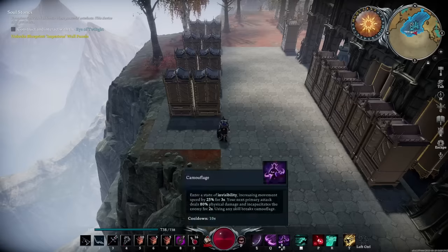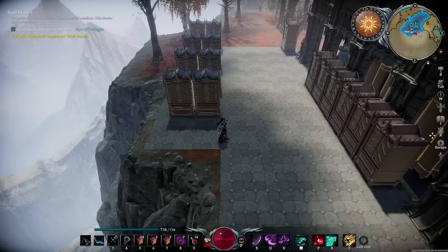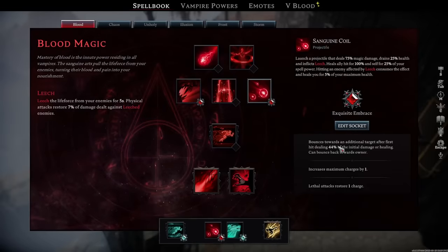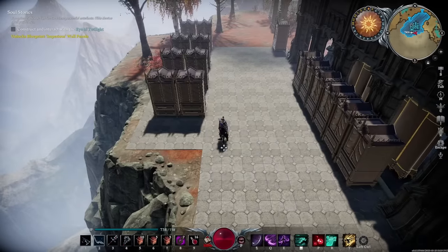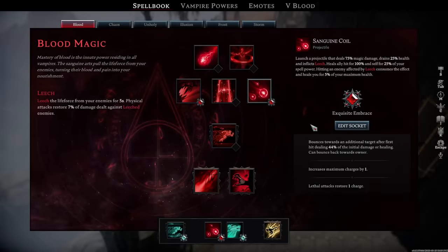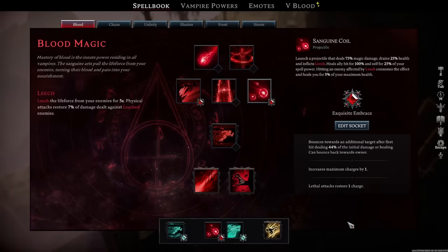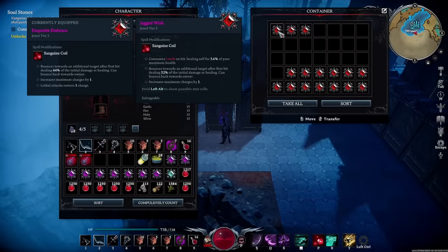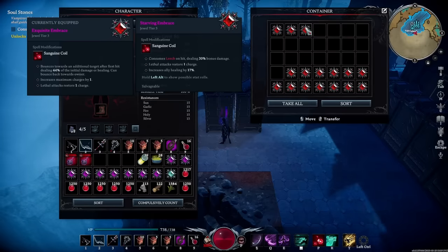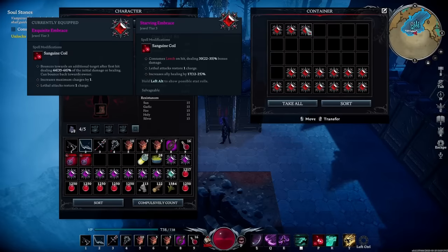The jewel setup that makes this overpowered is very specific. For Sanguine Coil you want increased max number of charges, giving you a total of four charges. Then you also want bounces towards an additional target after the first target hit, dealing 44% of initial damage or healing — and it can bounce back towards you, giving additional healing. That just allows you to do more damage to more targets. Other things to look out for: lethal attacks restore one charge, consumes leech on hit healing you for up to 6% of your maximum health, and consumes leech on hit dealing up to 35% extra bonus damage.